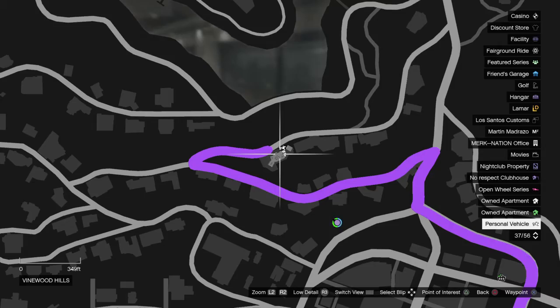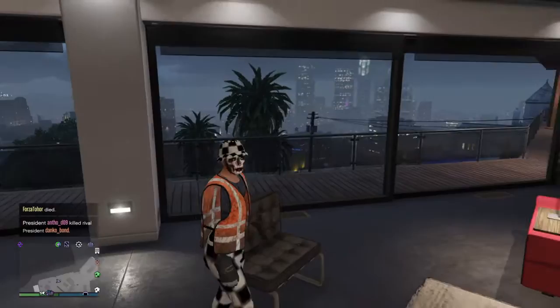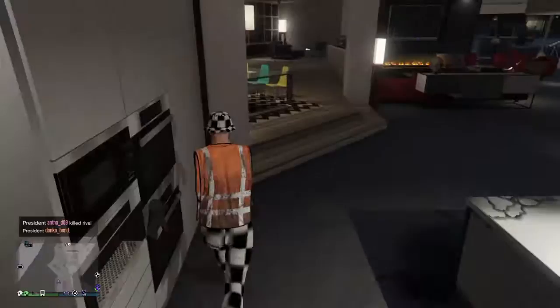This is Franklin's house. I'll give you a quick tour of it — you can pull your guns out and everything. There are a few windows that you can shoot through; I'll point them out right now. It's this window here and these two back ones that would normally be slid open in the actual GTA story mode. You can also run around upstairs so you get the full picture.